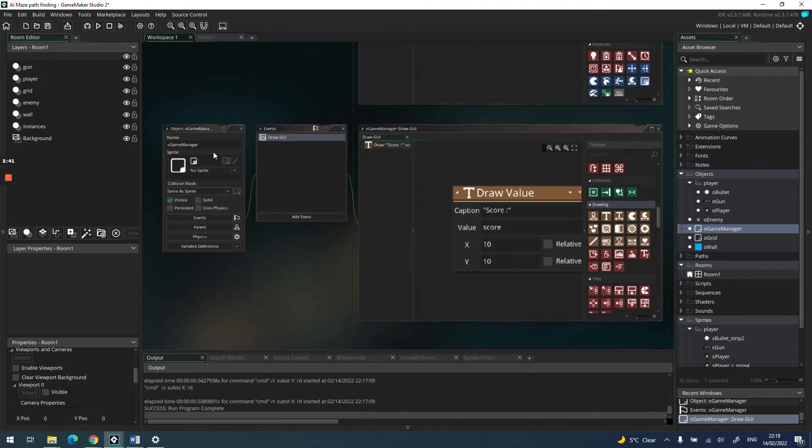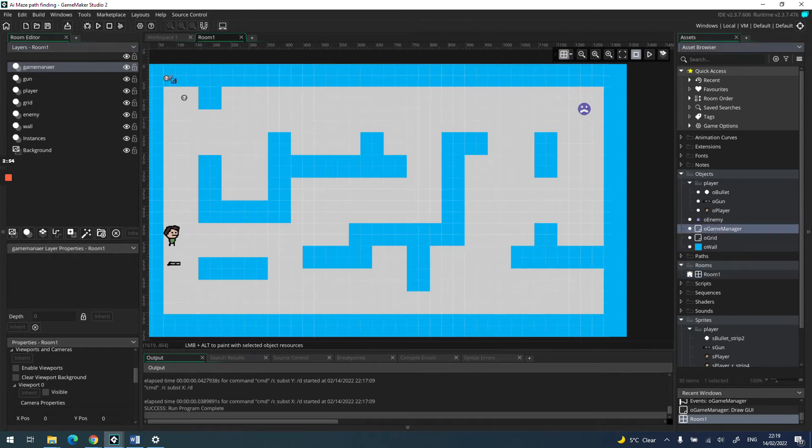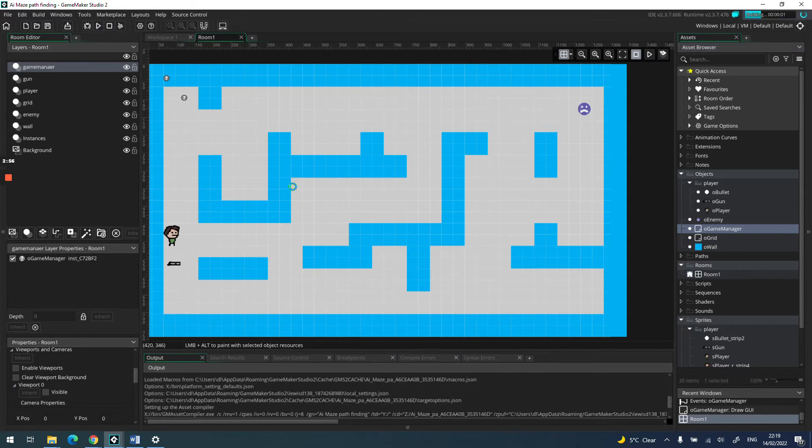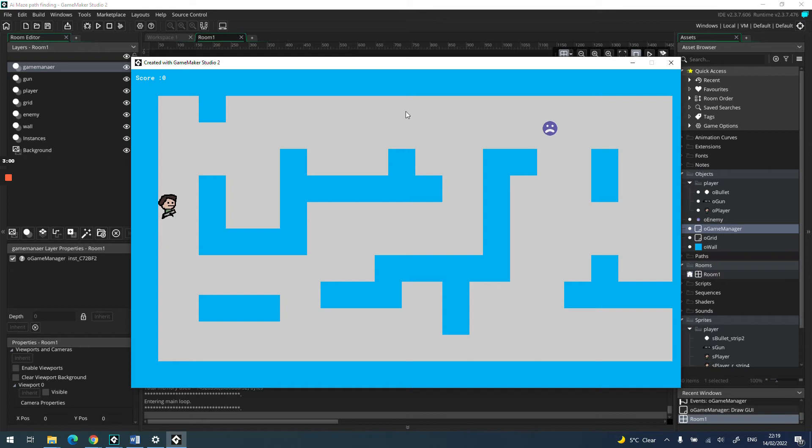With that done using the game manager, let's drag it into the room — I'll call it game manager and place it there. Let's press play to make sure our score shows up. There it is, score zero. Now let's go shoot the enemy.